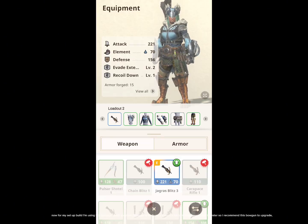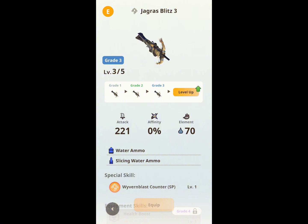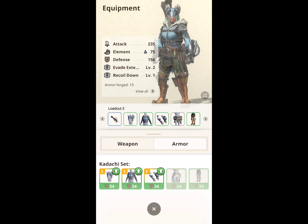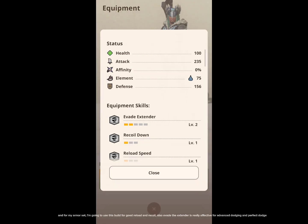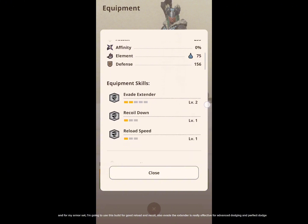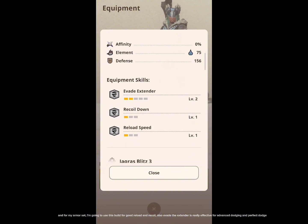In early rank there are a lot of monsters with water weakness, so I recommend this Bogan to upgrade. For my armor set, I'm going to use this build for good reload and recoil. Also, Evade Extender is really effective for advanced dodging and perfect dodge.